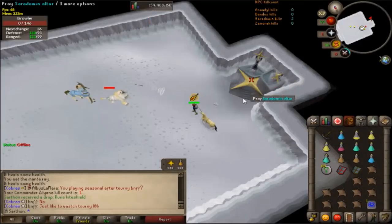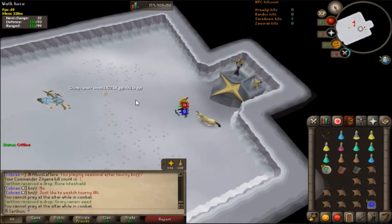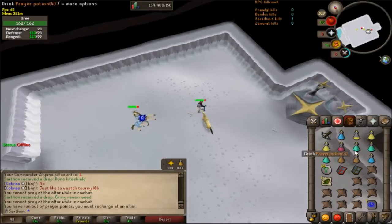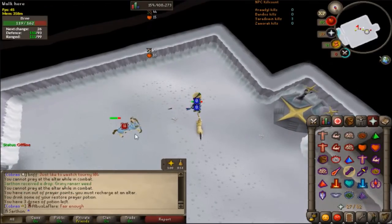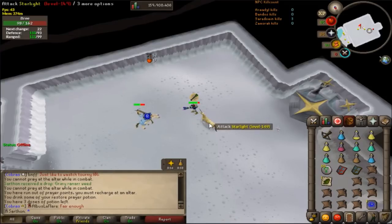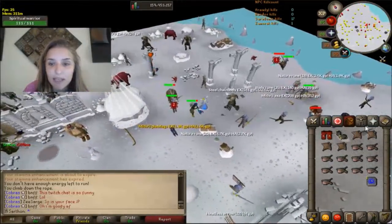I just got my first kill on Sara — it wasn't bad at all. In fact, Sara has been the easiest boss to kill in the God Wars Dungeon so far. I would say Armadyl is the hardest. This is super easy solo and I'll probably get a good amount of kills in. I'm trying to get my kill count back up.